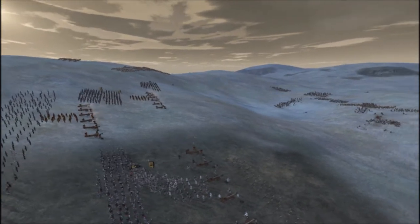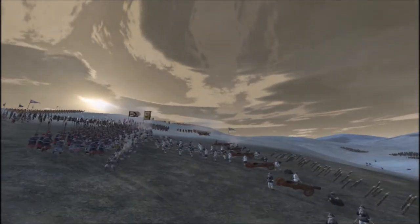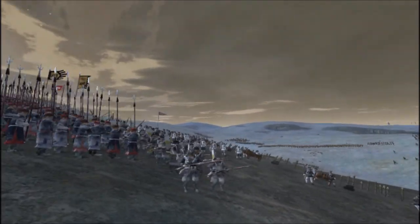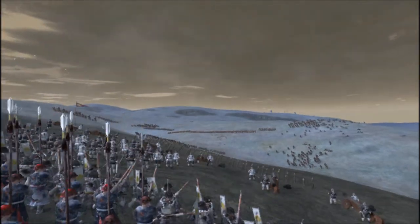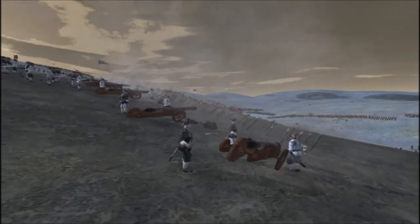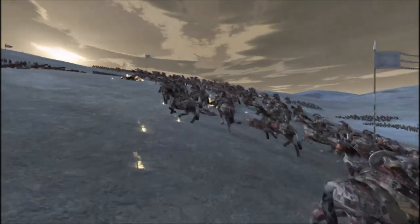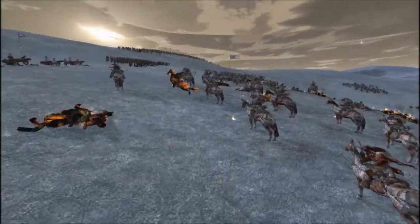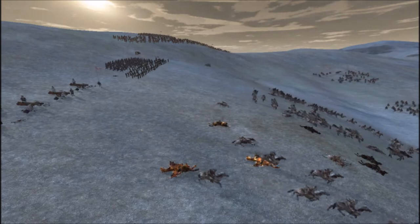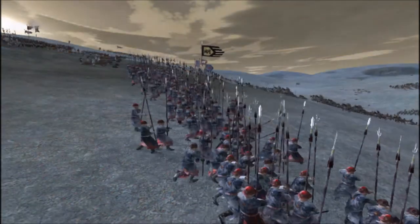We are deployed on a hill. Our enemy is also deployed on a hill. We are going to make them move forward by bombarding them with our artillery. There are some units that can lay stakes in this mod, in the Imjin War of Korea mod, so we put some stakes in front of our artillery. The Mongols have brought horse archers quite close to our line, possibly because of the slope of the hill. But just as it is hard for them to aim at us, so it is hard for us to aim at them — and they brought the units close, which is convenient for us.